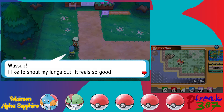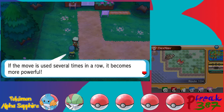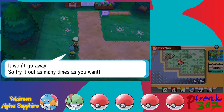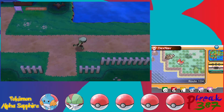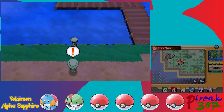An NPC says they like to shout their lungs out because it feels so good, and gives us a TM. Use it on a Pokemon and it will learn a move to attack with voice — if the move is used several times in a row it becomes more powerful. We get our first TM: Echoed Voice. TMs are infinite uses now — this was changed in Generation 5. TMs are basically just ways for you to teach Pokemon new moves.